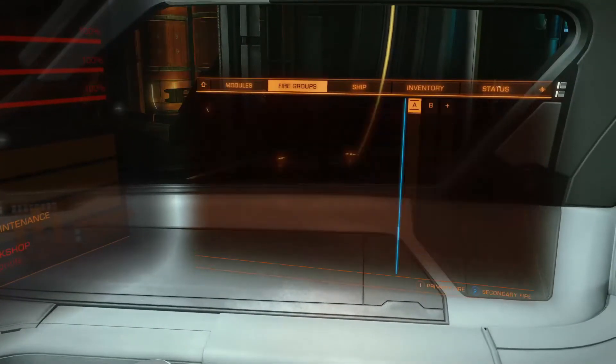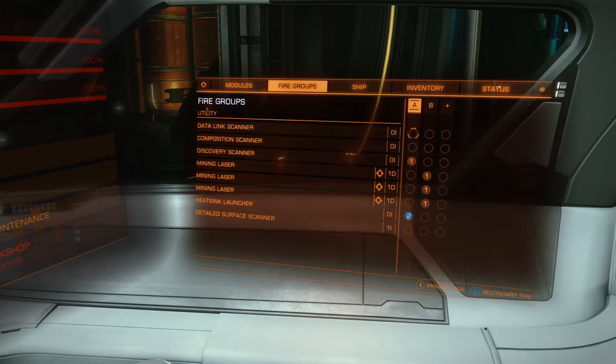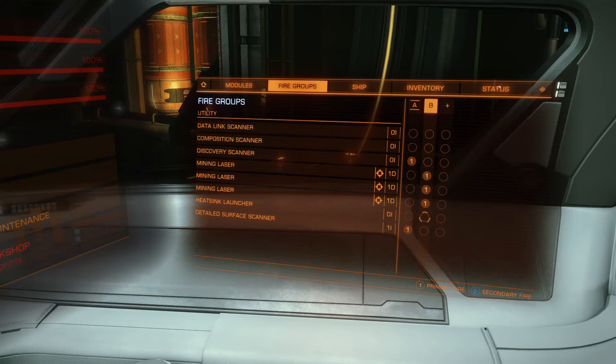So we're going to go over to our fire groups. We're going to take the heat sink off of number two and put the detailed surface scanner on. I like to have these on the same one, just for the simple fact that I can do one and then have the other ready if I'm just exploring.